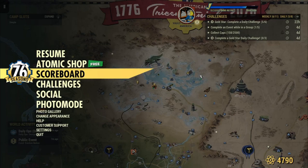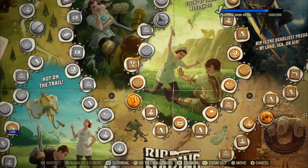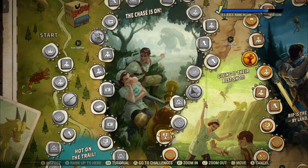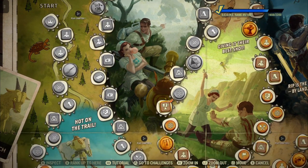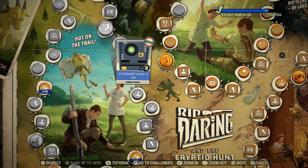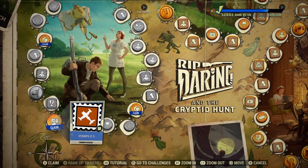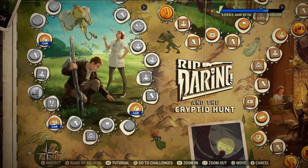Free caps from the scoreboard. This particular season is season 12. All scoreboards will have rewards that you can claim for caps. I've done previous videos on the same thing for legendary scripts, and I have a video where I show how to collect stamps — all through the scoreboard.